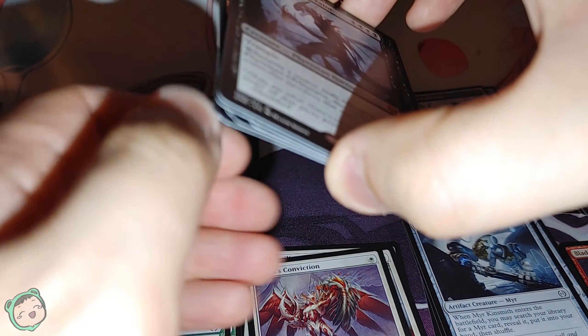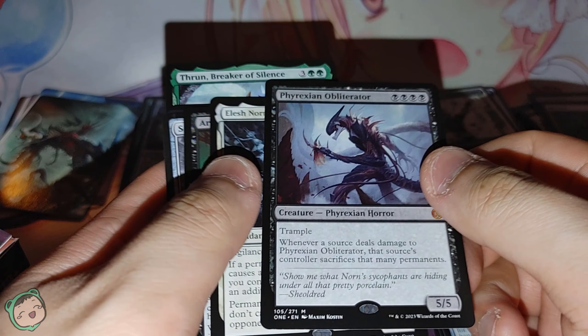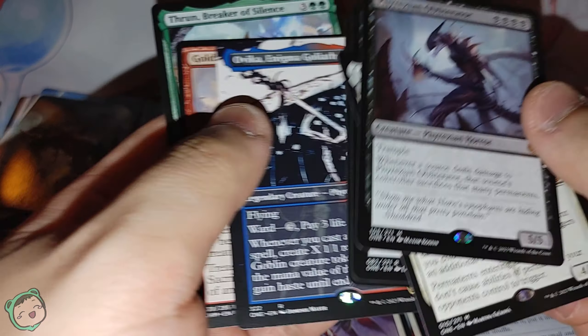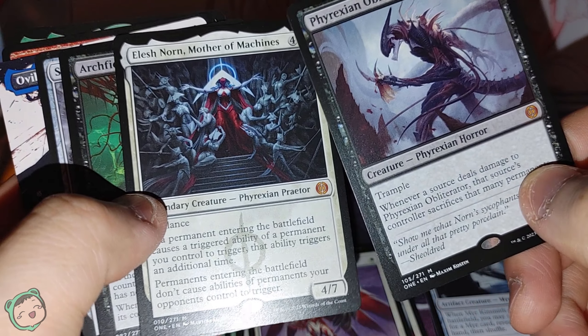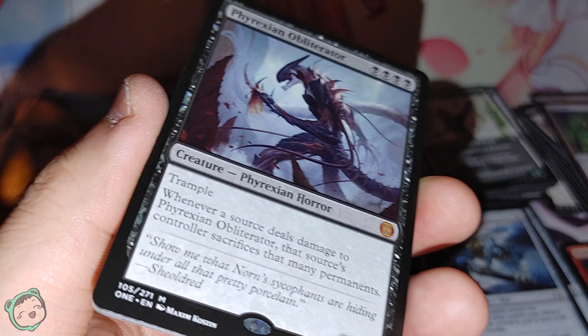I think we got really cool cards in this batch — we got a Phyrexian Obliterator, we got Elesh Norn Mother of Machines. We also got an alternate art Ovica and a Mythic Rare from a different set — Caladime from KHM, I'm assuming from the set code. I think the Elesh Norn is the best one, though I think the alternate arts are worth more. But still, it's a pretty good card. Pretty cool stuff in this batch — we still have a few more packs. Until next time, hope you enjoyed it. Thank you for watching and have a nice day.